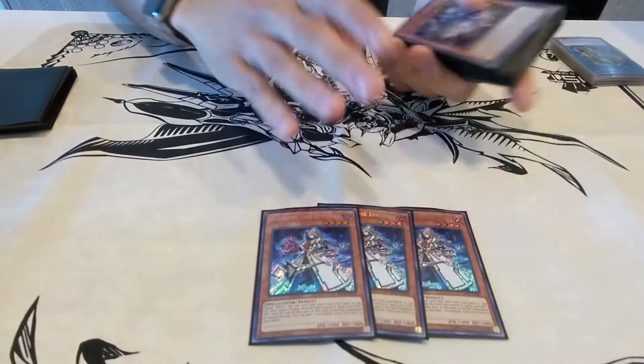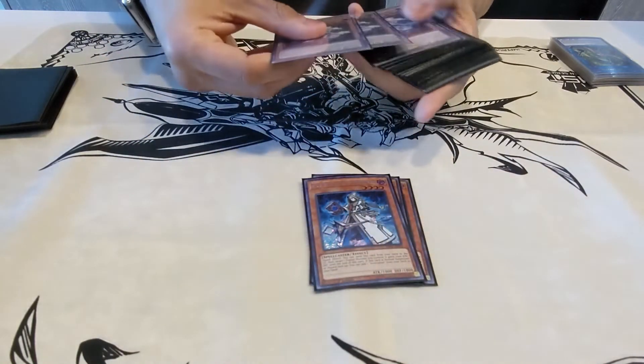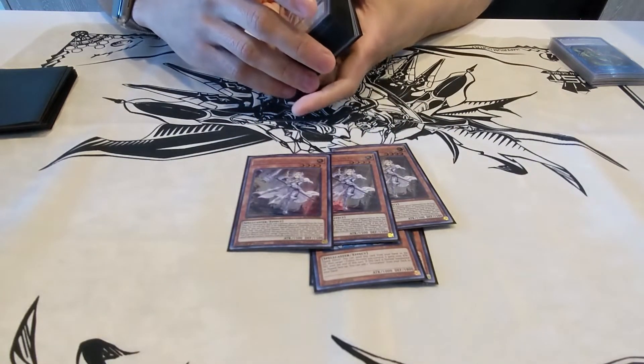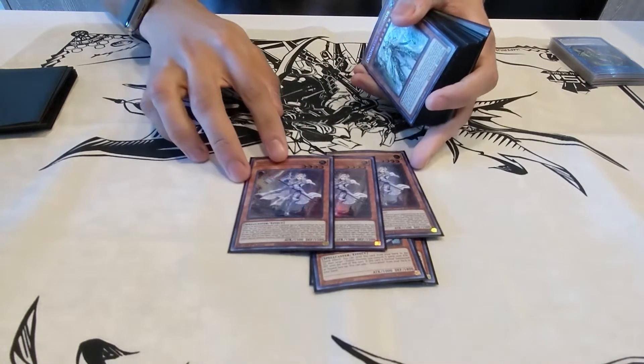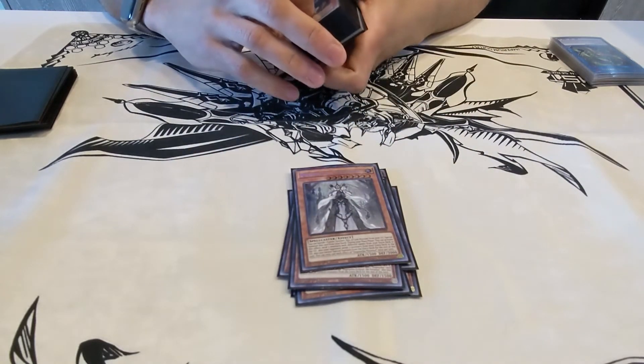Starting off, we have three Alistair the Invokers. This is standard — it's like the staple of the deck. Next up, three Ecclesia. Again, it's like the staple, but for the Dogmatika engine, and it has built-in protection from extra deck monsters.